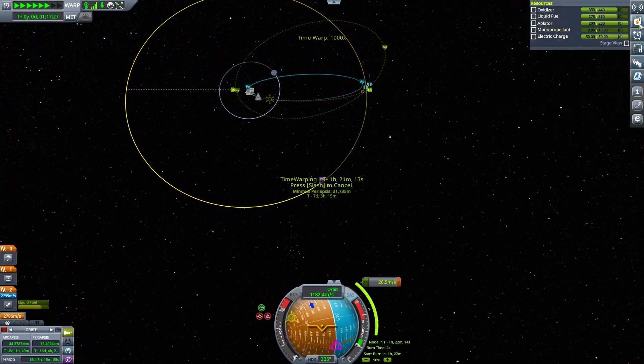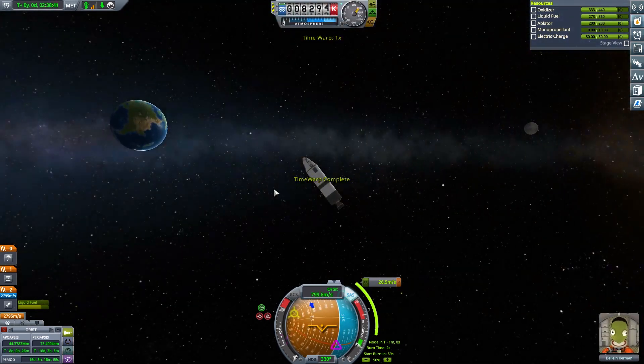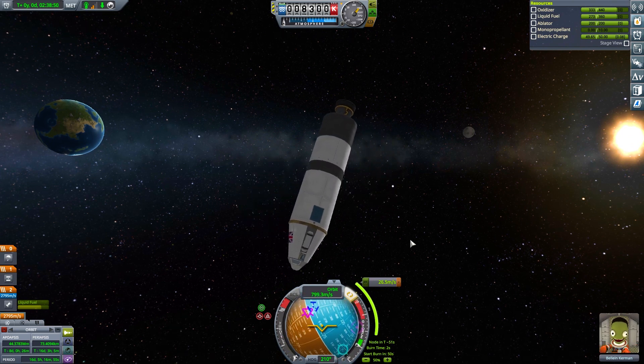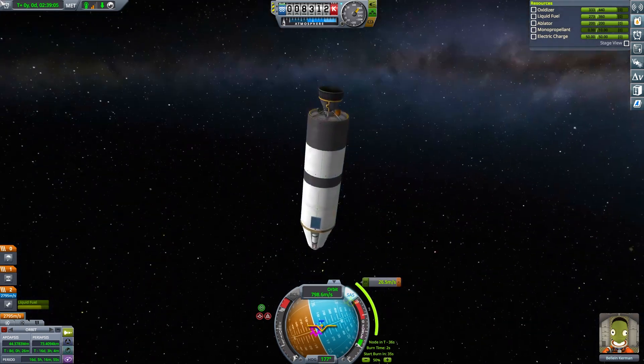Make sure we've got electric charge, which we should have because we now have solar panels — that's exciting. Solar panels and maneuver nodes, we're like a proper space program! This thing is much more nimble. We can actually just spin this thing around to wherever it needs to be. The best thing is it's going to charge up while it's doing it because the sun is there. Interesting thing about capsules is they don't actually seem to use electric charge, which I think is a bit weird.